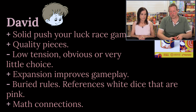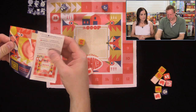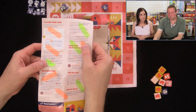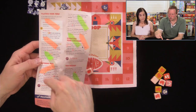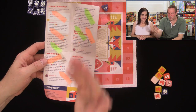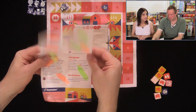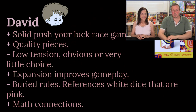A negative is the buried rules. What we messed up on — it needed to include a turn order right in the very beginning. It just tells you what you do, and at the very end it tells you that you must hatch eggs even if you don't take a second roll. It needed to have a turn sequence and provide an example. A game this simple should have bullet points of turn sequence and an example of play. That's why I made that mistake, and other people will make mistakes as well. Also, it references white dice that are actually pink — that's a manufacturing issue. The Kickstarter showed white dice.